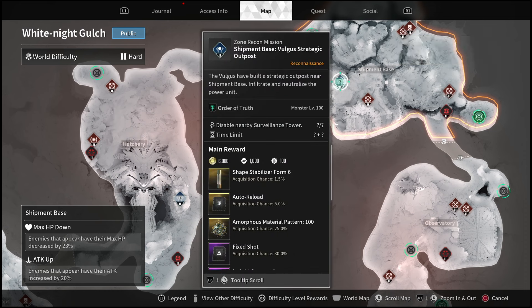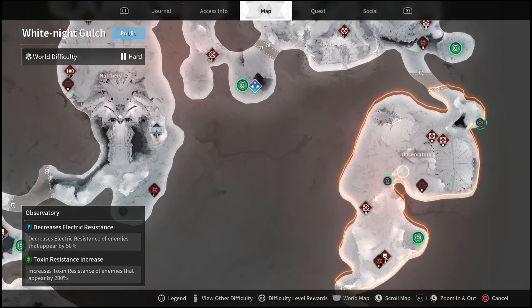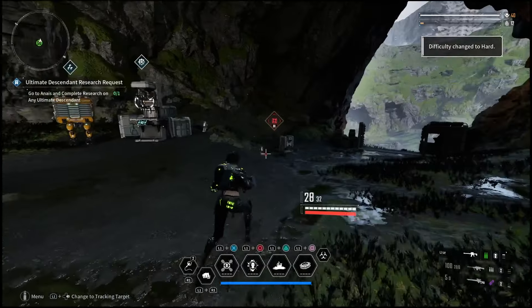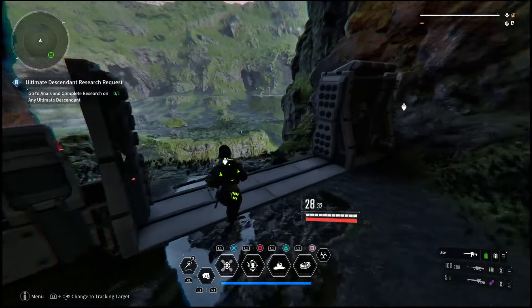If we go to White Knight Gulch and head down near the observatory on the right side, there's a fast travel point you can go to right here, and you'll be able to find boxes over in this area. Head to the observatory — once you get there, you're going to be on the lookout for those munitions and resource boxes where it says you'd find the part.